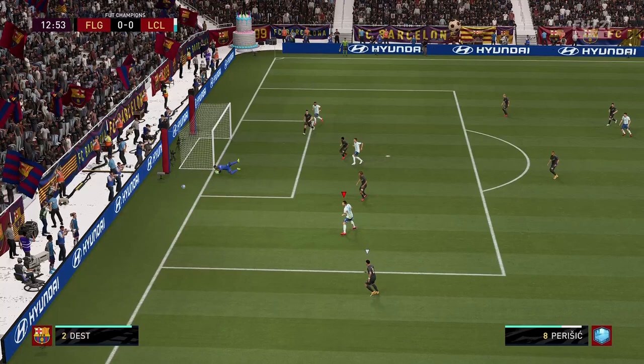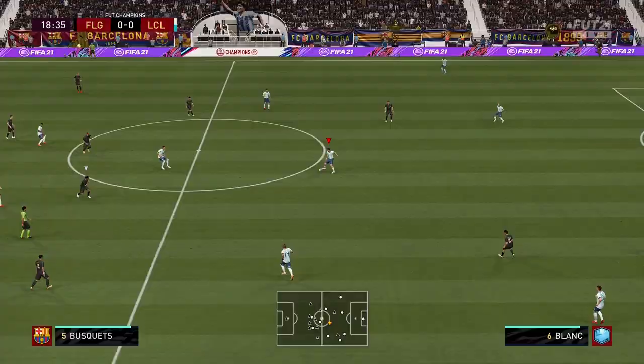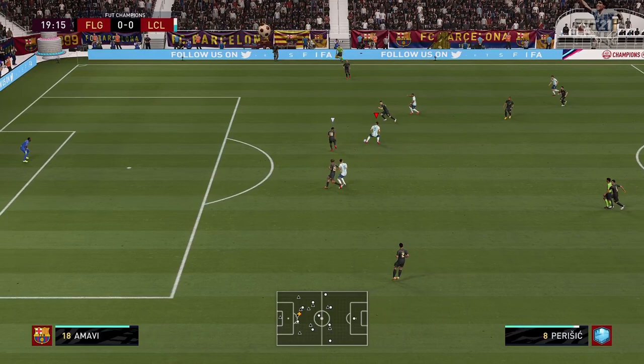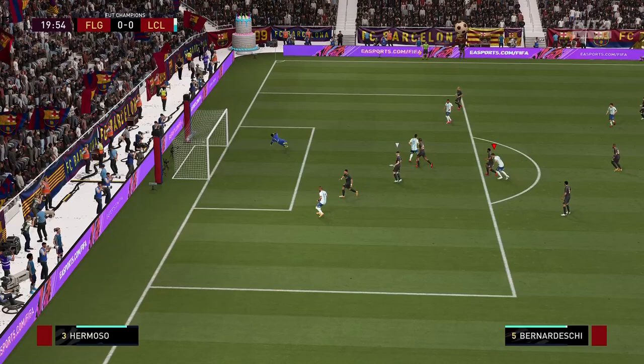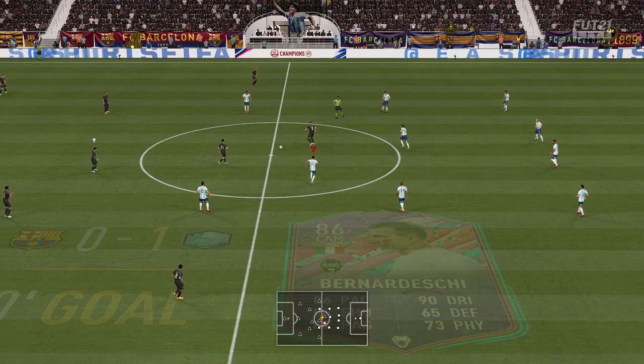Bernadeschi shows off his five-star skills straight away — true ball, let's go! We almost get an assist with Bernadeschi. Then Kilian Mbappe gets the ball — Bernadeschi plays it to Foot Birthday Perisic, connecting beautifully. Long shot, 94 shot power — oh my goodness, what a golazo! Goal! The long shots are a reality with Bernadeschi — not deflected — and you love to see that!